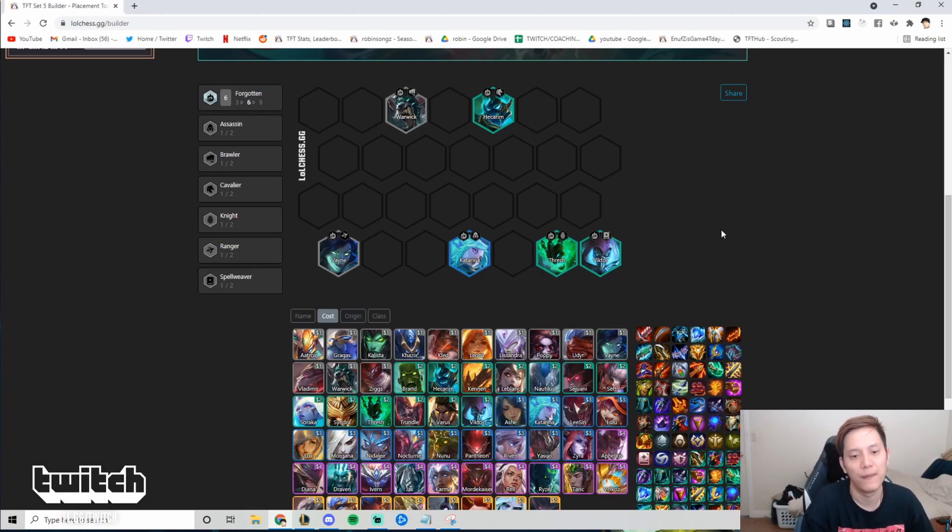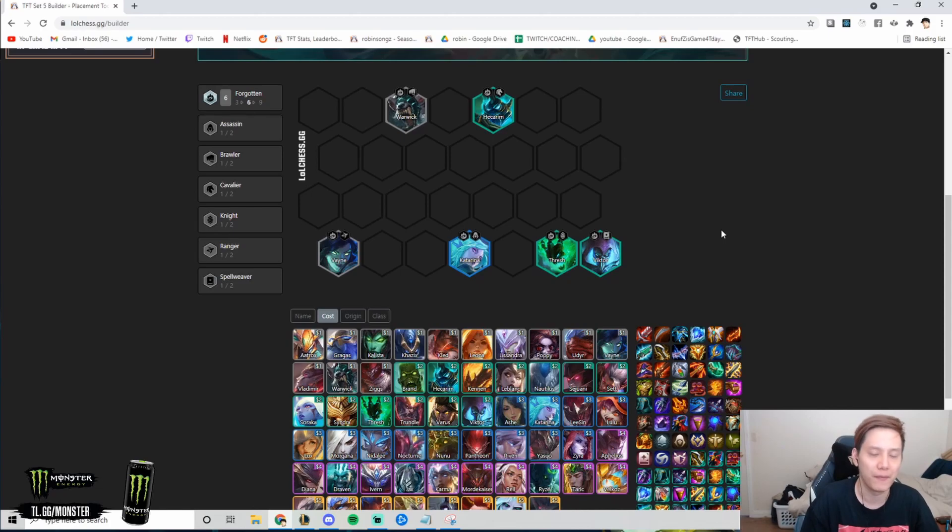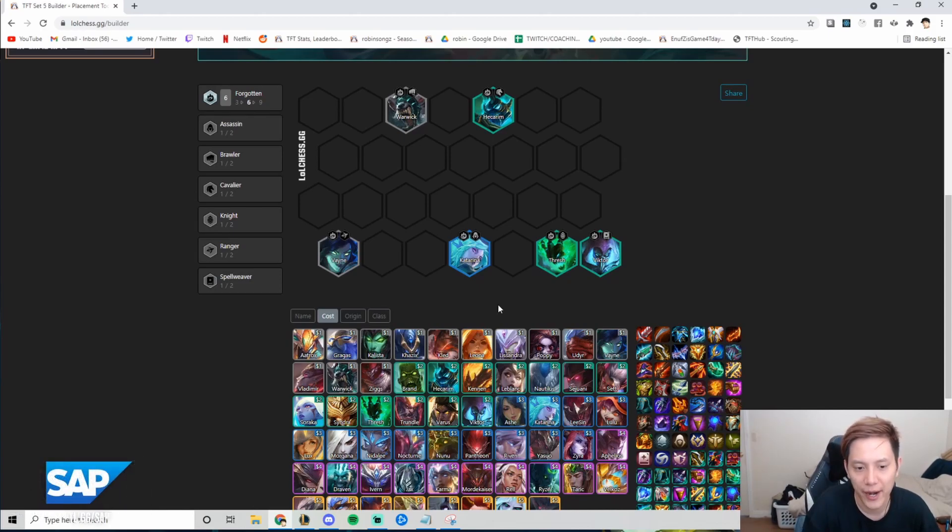Level 7 is six Forgotten plus one unit. For items, you want to get as many Forgotten components as you can and just slam them. In this comp you're not always carrying Draven — you can carry Viktor, Katarina, or Ryze if you get Shadow Blue Buff. Always get Forgotten components, and never slam two Forgotten components together since that wastes one. Combine a non-Forgotten with a Forgotten component to maximize them.